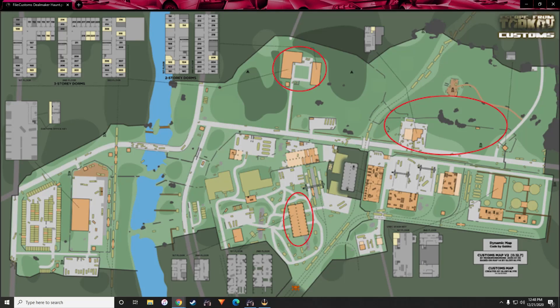First, let's talk about spawn locations. On Customs, Reshala has a 38% chance of spawning in general — meaning he has a 38% chance of spawning at all, regardless of location on the map. Of that 38% chance, he can spawn in one of three places, along with his raiders.